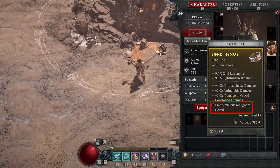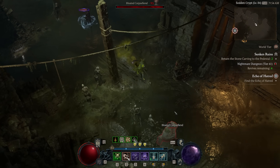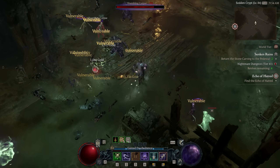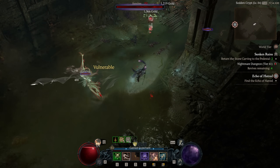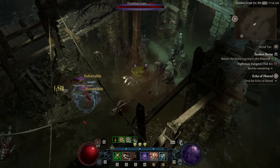There are three types of sockets that these gear pieces can have, but there are four different types of Malignant Hearts that can drop in Season 1. The fourth Malignant Heart type is a much more rare variant, a much stronger one than the rest, but also one that can fit into any socket type — something you should be familiar with if you played previous Diablo games or even World of Warcraft.